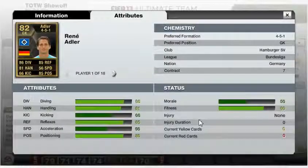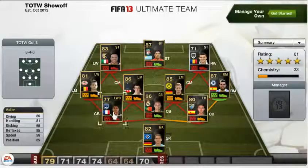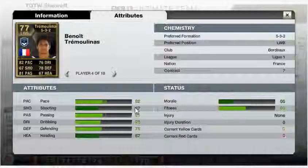In goal we have Rene Adler. He plays for Hamburg in the Bundesliga and is from Germany. His standout stats are 86 diving, 81 handling, 85 reflexes and 85 positioning. EA have put 3 centre-backs in this week's Team of the Week.